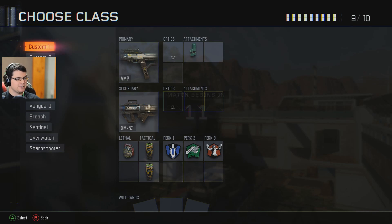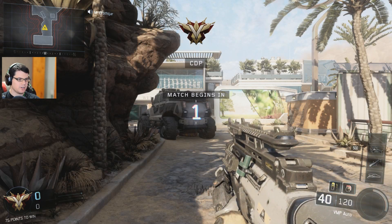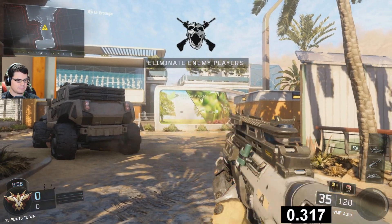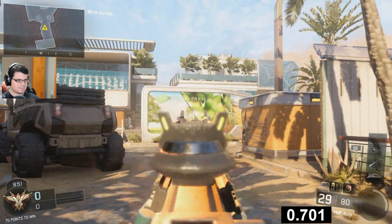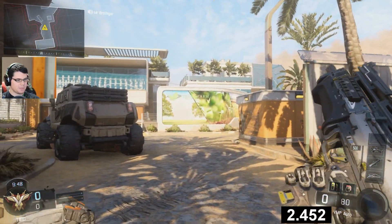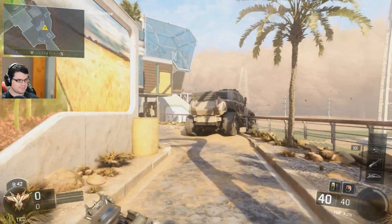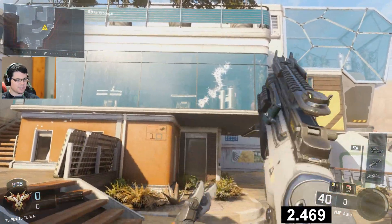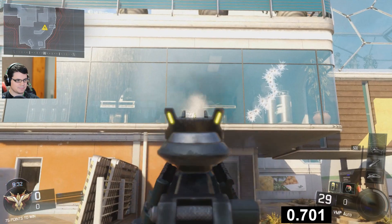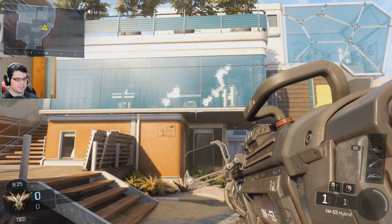Alrighty, so let's take a look at the VMP without the rapid attachment — we're just in a custom game here. This is with the rapid fire. We're going to see how long it takes to unload all 40 bullets. Well, that takes a fair bit of time, doesn't it? You can see it definitely tracks up and to the right. You can also see kind of different characteristics about this gun — it seems to jump over just about every 10 bullets or so, but it's not consistent.